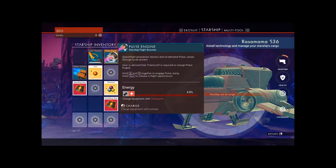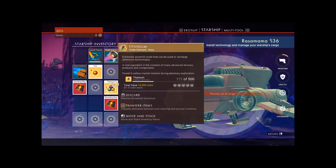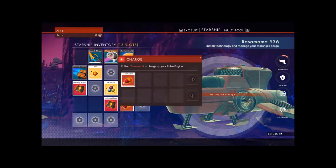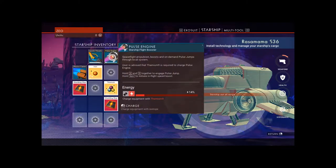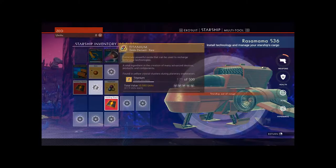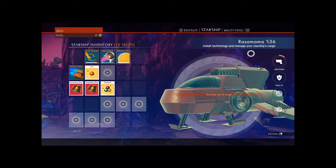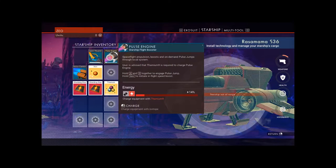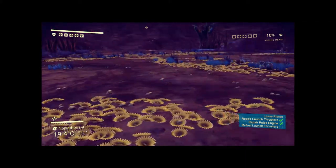I need what? Thamium 9? That's titanium... Thamium 9. Oops, I need more — I need Thamium. Nitinium. Okay. Now what do I need? Thamium 9. So I need to go find Thamium 9. Wherever that was. Okay.